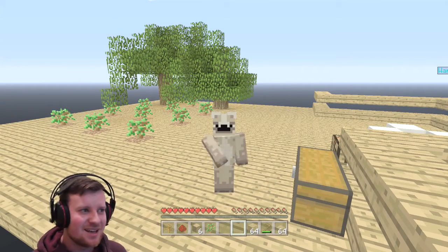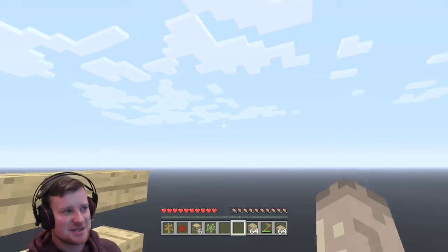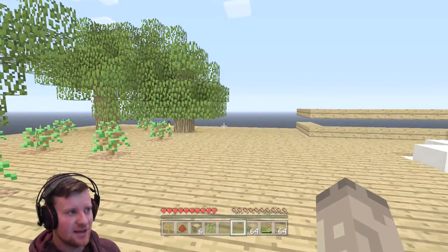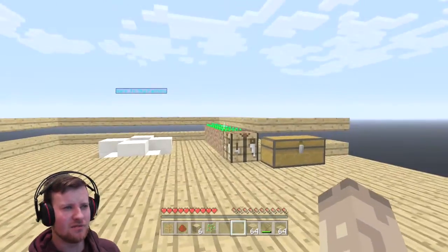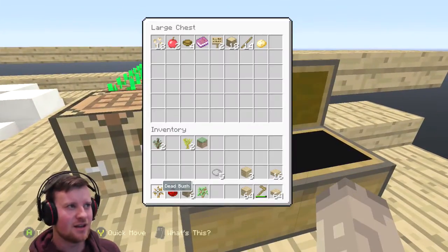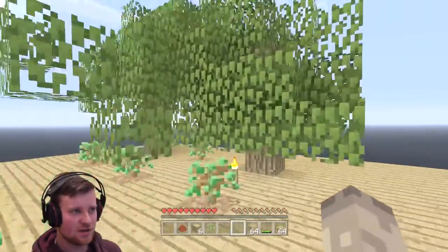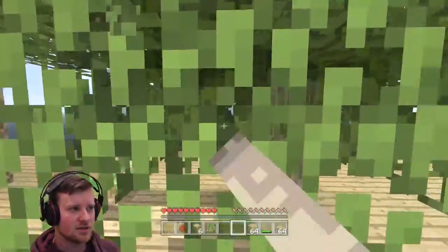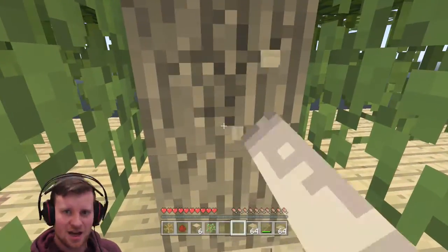Hey guys it's DanRossProbs here and welcome to episode two of my Sky Factory Let's Play. On this episode I want to get some lava — that's the mission. I need four pieces of cobblestone to do that, it shouldn't be too hard. Let's get straight into this and break down some trees again.